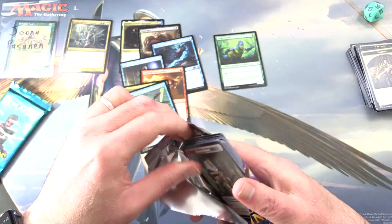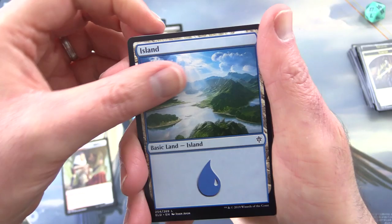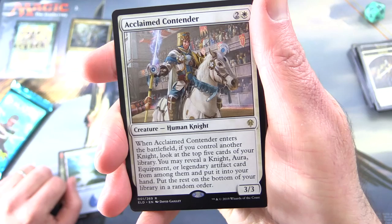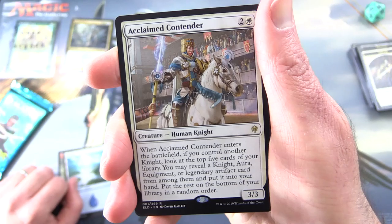Next up, Throne of Eldraine — these are Japanese printed packs, opposite to usual. Starting off with a human rogue, an island, a foil Garrenbrig Paladin. The rare is Acclaimed Contender — creature human knight, 3/3 for three. When Acclaimed Contender enters the battlefield, if you control another knight, look at the top five cards of your library. You may reveal a knight, equipment, or legendary artifact card from among them and put it into your hand; put the rest on the bottom in random order.